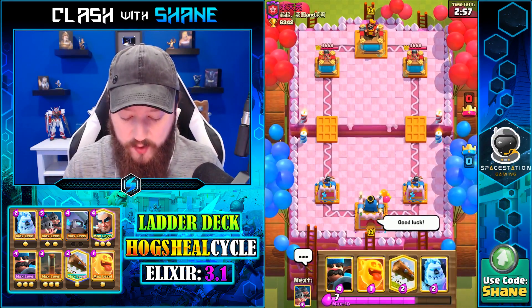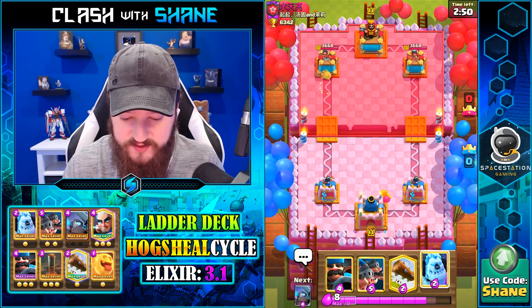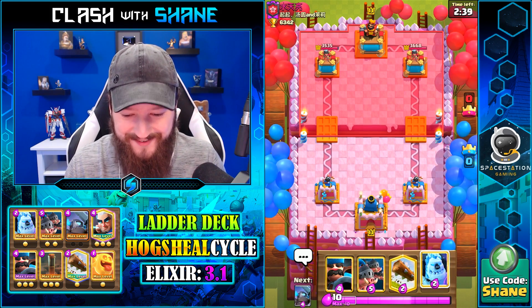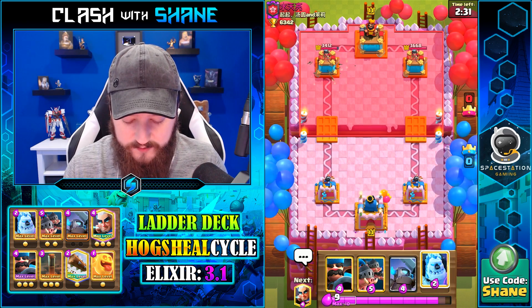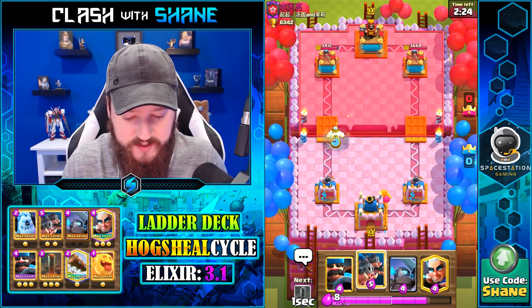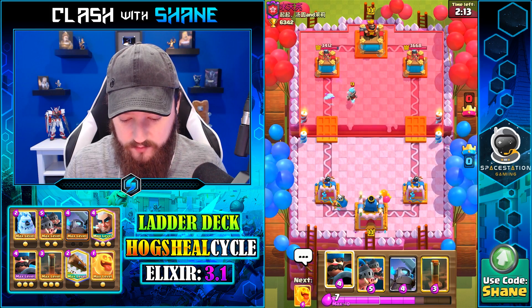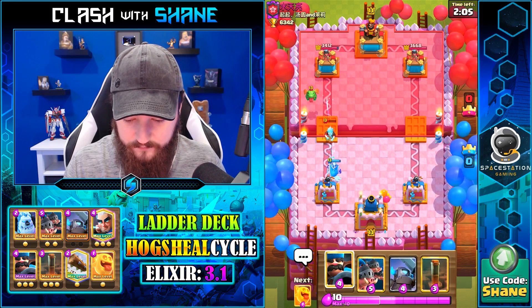Let's jump into another one. Going Heal Spirit to start — it's honestly okay to cycle just as you would an Ice Spirit. Basically about 133 damage for one elixir is not bad at all. Going Log here — our deck is fairly fast cycle so we can afford it. Ice Golem with the river, let's see what my friend's got. Ice Wizard — indicates it might be either Ice Bow or Graveyard. It's definitely going to be a Graveyard deck. Hunter here — most likely has Bomb Tower.